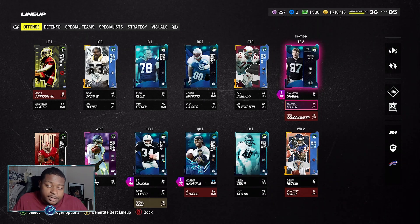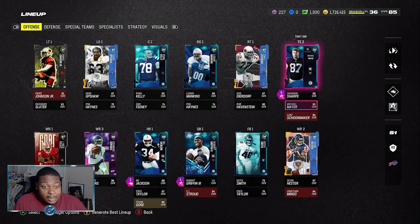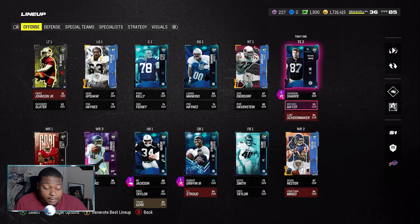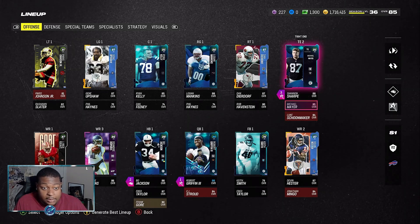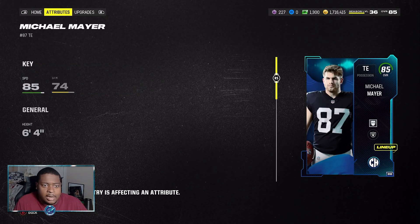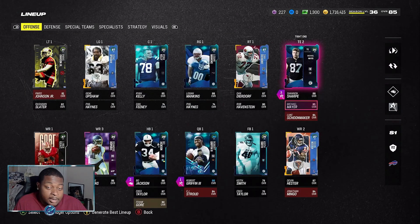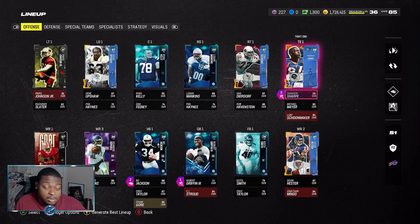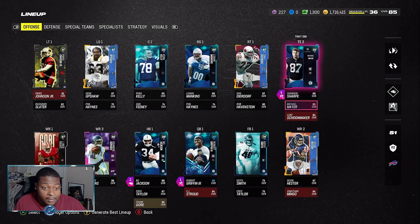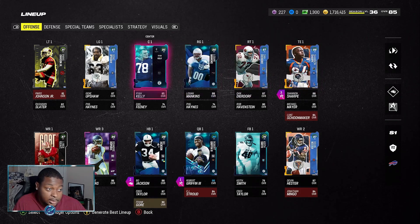For tight end number two, we have Michael Mayer — you get him for free by doing the campus hero solo challenges. If you're unable to afford Shannon Sharp, he doesn't get Short Route Elite, but he is definitely a viable free option and everyone should have him on the team. He has 85 speed and decent route running all around, which is a huge upgrade from Evan Ingram. Brenton Strange is probably the best budget tight end for campus heroes. Tight end number three is Luke Shoemaker, just there for fun — I don't run triple tight end sets.